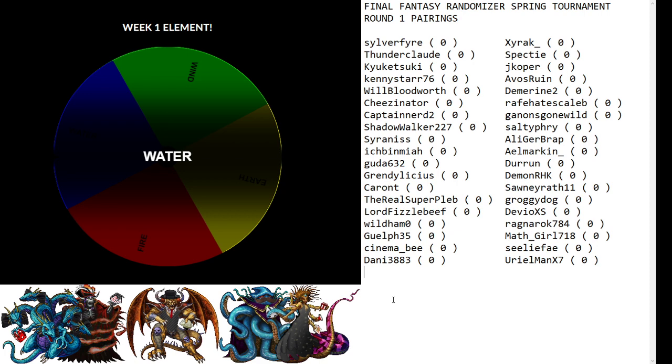Coming up next, we have Wab 1024 versus Zenobian. That's not good for Wab, I'm so sorry. I think Zenobian is actually a little bit better than everyone's going to be giving credit for, and is real likely to make a deep run. Wab is a good runner, but I really think Zenobian's got an edge at this one.